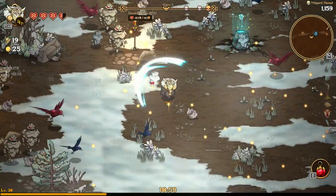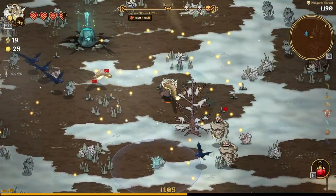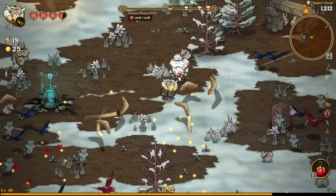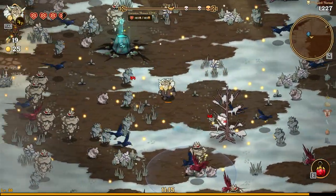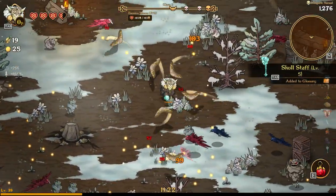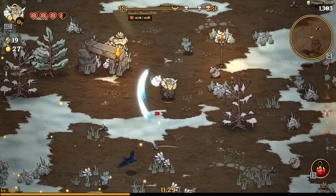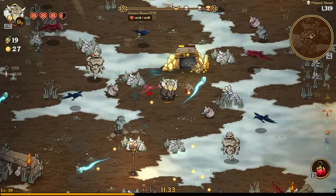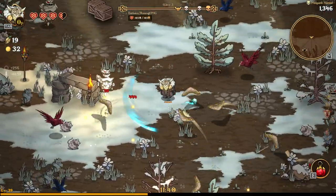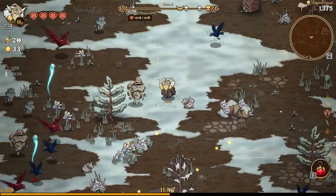We've got ravens — both red and blue — attacking us now, plus some very angry rockmen. We hit level five on the skull staff which I think is really good. More damage and more projectiles from it. We've got a couple of synergistic relics going but nothing too powerful yet.